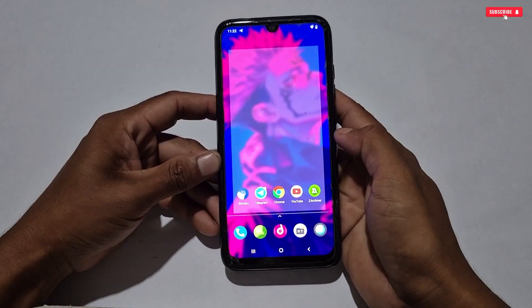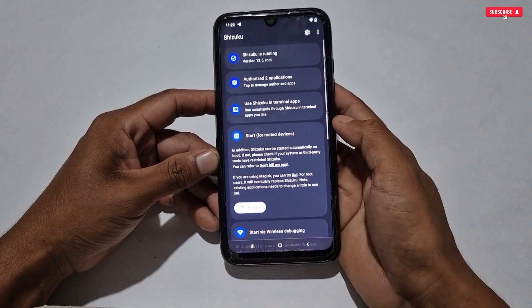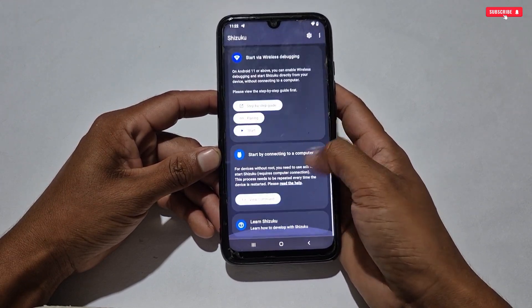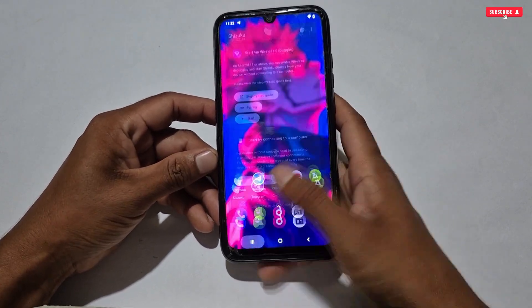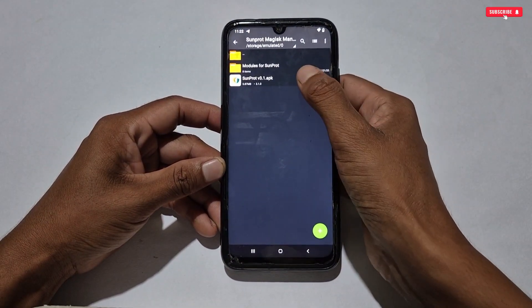Before moving on to the next step, we need to do one more thing — activating the Shizuku application. Without this, you cannot access this app. You can download Shizuku from the Play Store for free. My Shizuku is already running. You can watch tutorials on YouTube on how to run it — it's very simple and easy. When Shizuku starts running, you can close the app from the background or leave it as it is.